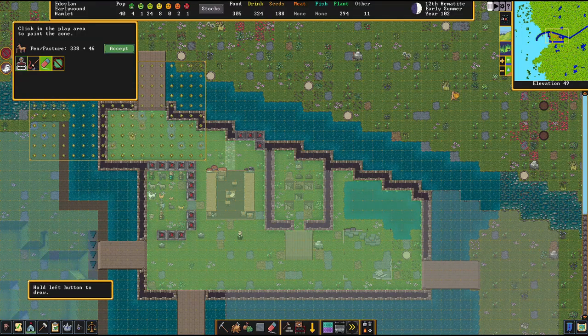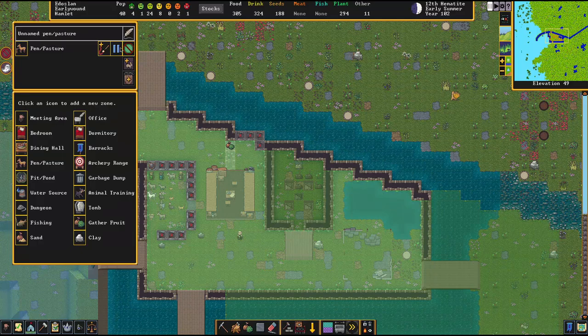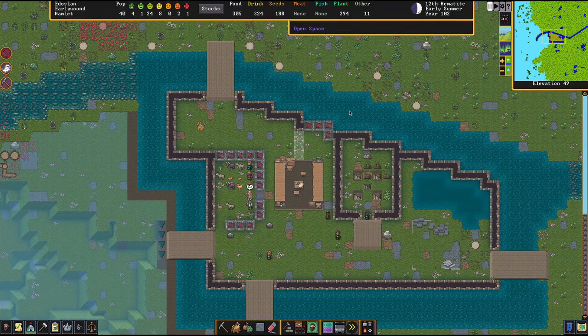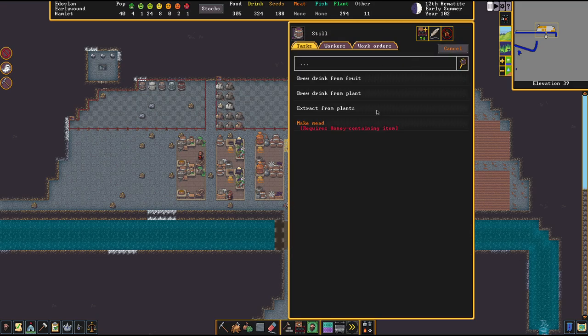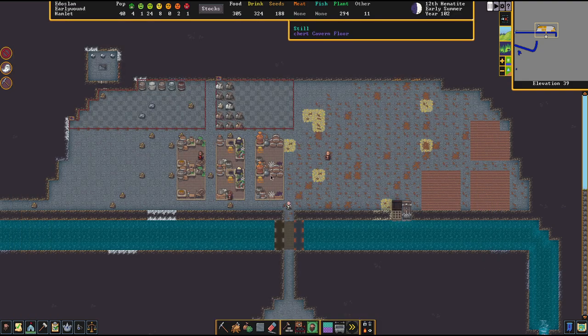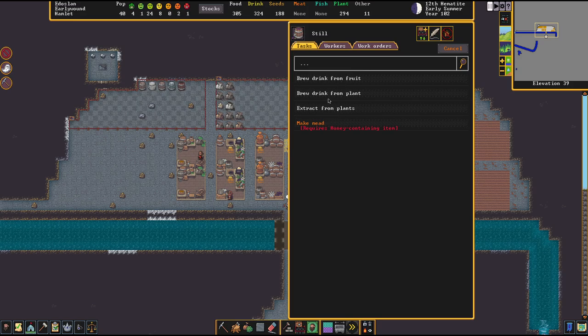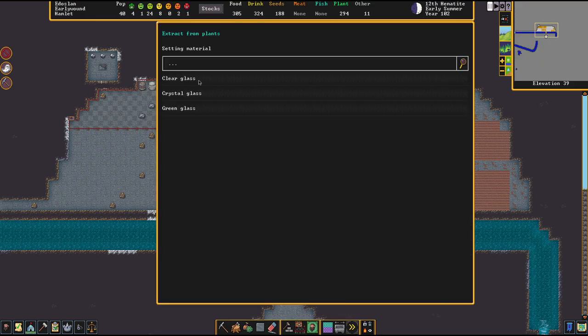That's annoying — why can't I do that? I'm going to be removing all of this, including that. There we go, and now we can add this bit again. I think that is mainly why they are getting into the gatehouse and then being a bit dumb about it. Let's go down — we're still brewing drinks. Do we actually have plants? Do we have that fruit?